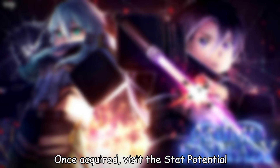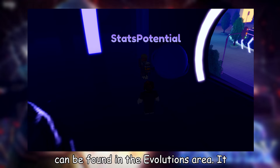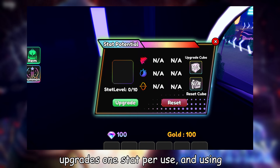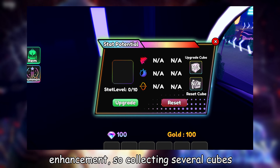Once acquired, visit the stat potential NPC in the main lobby to use the cube. He can be found in the Evolutions area. It upgrades one stat per use, and using multiple cubes allows for further enhancement, so collecting several cubes is advisable.